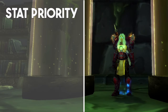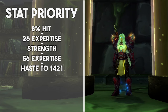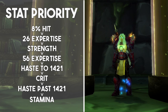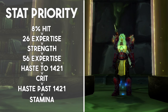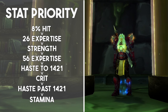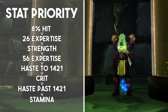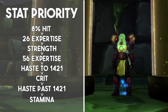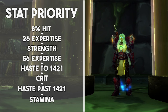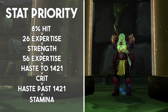From a strictly offensive perspective, we prioritize 8% hit over expertise soft cap, over strength, over expertise hard cap, over haste until 1421, over crit, over haste past 1421, over stamina. Gearing purely to this priority will not be a good idea — we want to maintain a good amount of stamina and mastery to make sure we survive. Gem and enchant for stamina where it makes sense, and maintain a mastery value you're comfortable with. I play more offensively at around 100% mastery, but you may want to go higher if you need it. Prioritizing haste until the 1421 mark over the hard expertise cap is also not a bad idea, as even though it's a slight DPS loss, it provides some defensive value in addition to the offensive value gained.